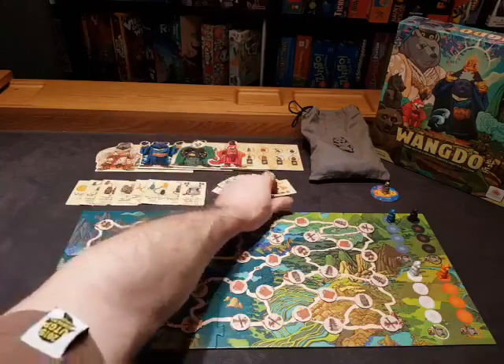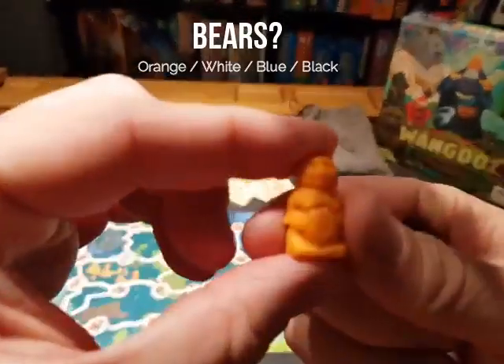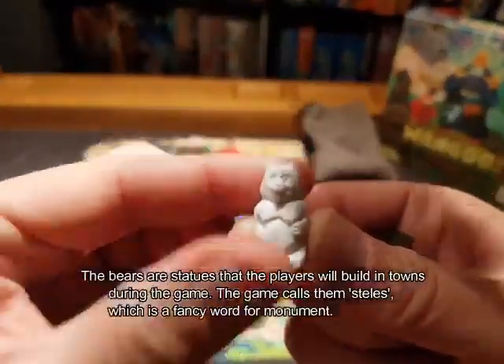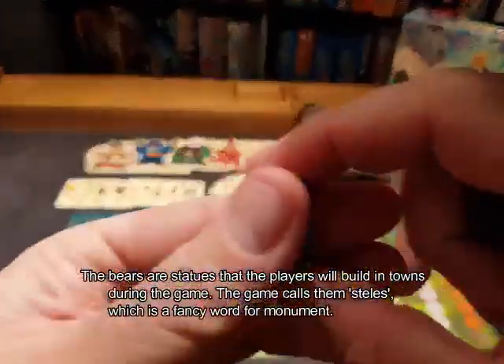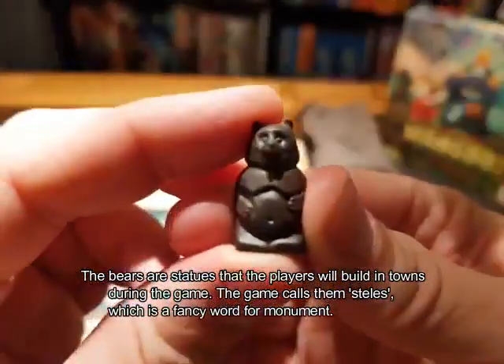Let's look at those bears, because these bears are pretty fantastic. There are four colors: there's the orange bear, the white bear, the blue bear, and the black bear.